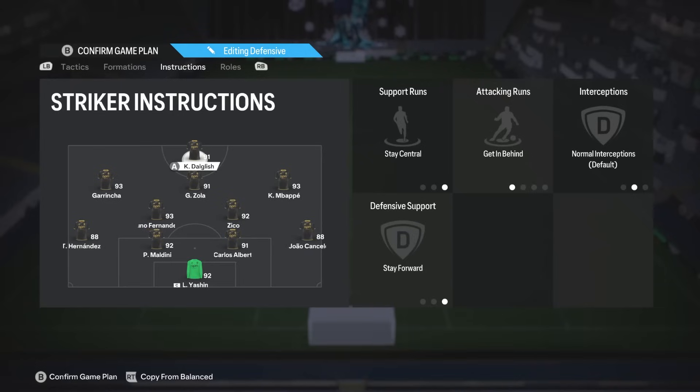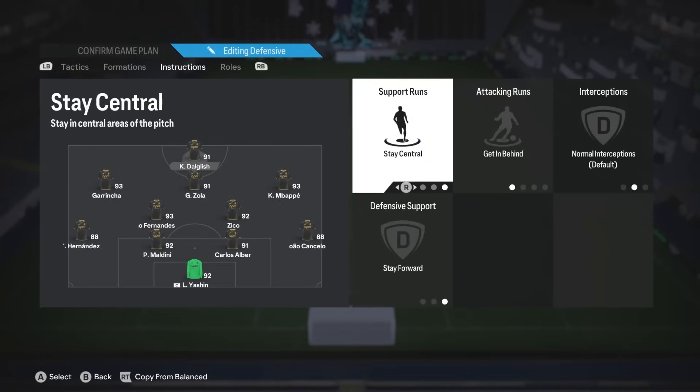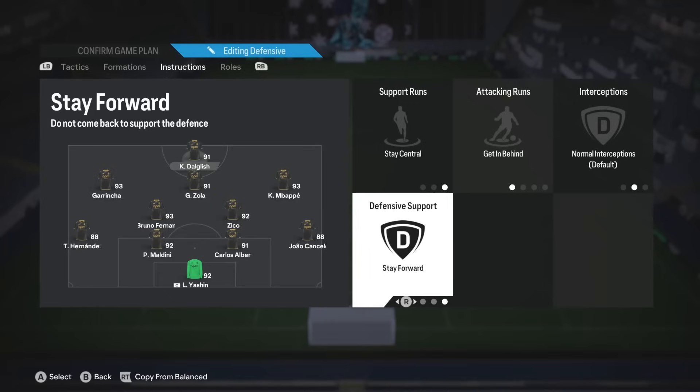Going straight into the player instructions, we'll start with the striker: support runs, stay central, getting behind, and stay forward. This is basically all you really do with strikers in FIFA nowadays. Stay central, getting behind, and stay forward is crucial because it's a direct counter to high lines and high depth, which is literally everyone's formation nowadays — everyone's running 50-plus depth. It constantly forces the other team's defensive line to move and worry about your striker, opening up spaces in the attack. It's also very useful on the counterattack.